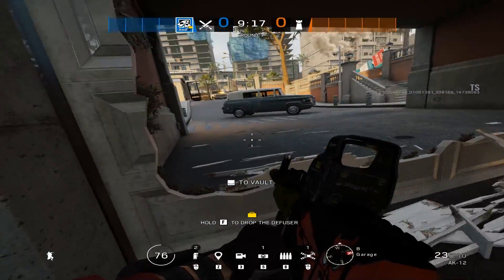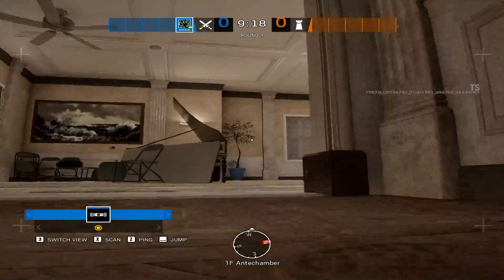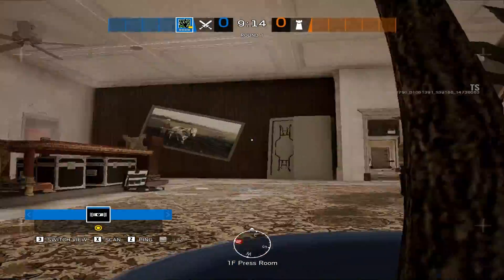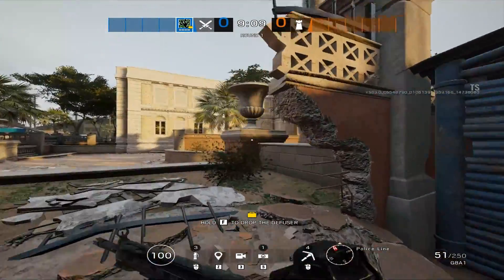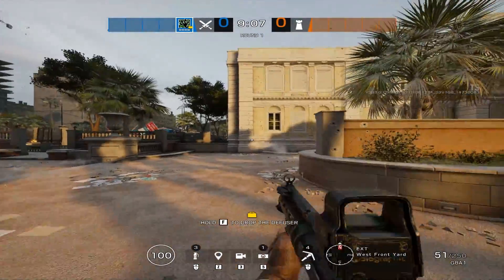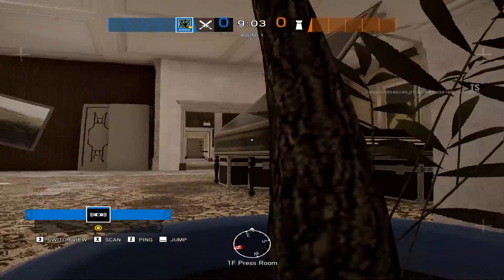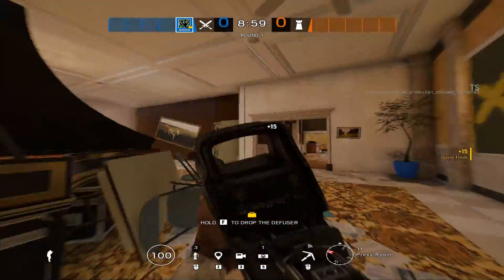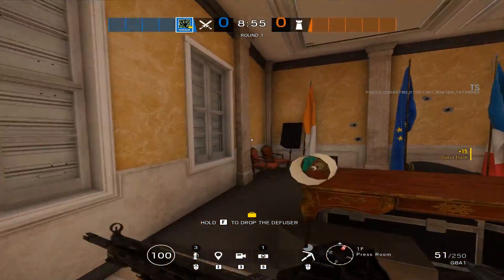Moving over to Amaru, many players get too comfortable thinking they can easily rush in with their ability and catch any defender off guard. The room might not always be clear, which is why I'd recommend having your drone in the desired room beforehand. Flick on it while your ability charges up, clear the room, then make your way in. Just because you can grapple doesn't make you Spider-Man.